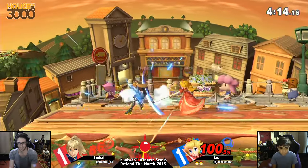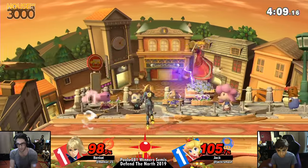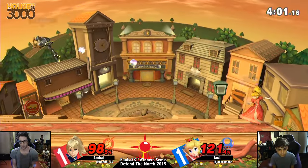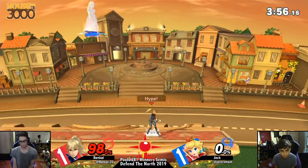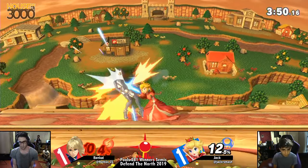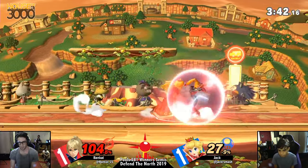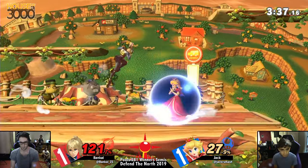Back air out of shield. And Bankai's trying, desperate, trying to find it. Zair not going to confirm into anything else — the grab. Good recovery from Jack knowing that Bankai was going to look for something, maybe a high recovery. That side B is indeed going to poke and that is going to take the stock. Bankai sitting at 98% — this is not insurmountable. ZSS is able to rack up damage real quick. But Jack just has to play the slow game, take his own time.